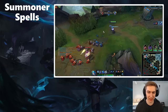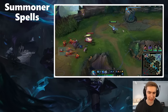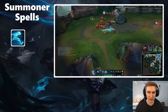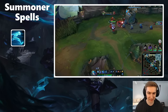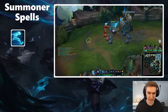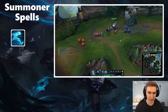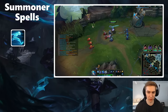Up next we're covering summoner spells. Gwen is quite unique in that she has a wide variety of spells to choose from — whereas most champions only have two to three, Gwen actually has five. I'll go through each spell in order of overall power. The first spell is Ghost. Gwen does an insane amount of damage but can struggle with getting onto the backline and sticking to opponents. Ghost scales the best for teamfighting and side laning, and its cooldown is a lot lower, so I strongly recommend taking Ghost in the majority of your Gwen games.